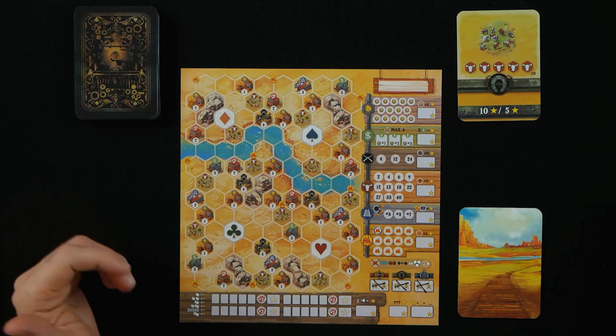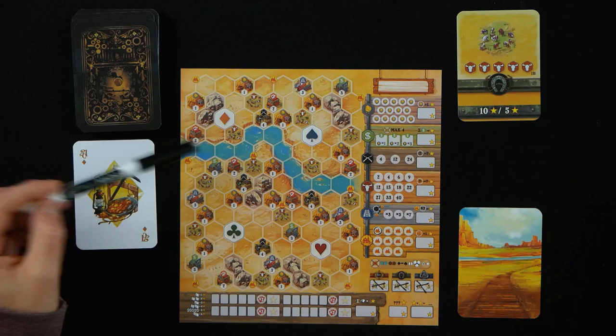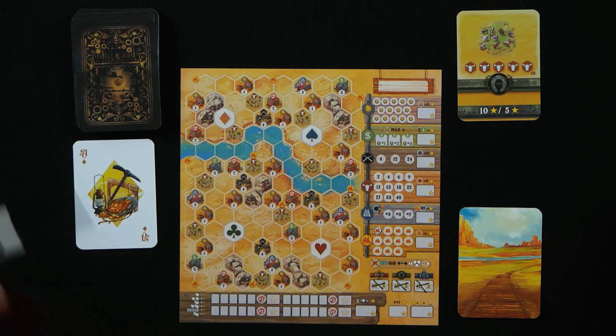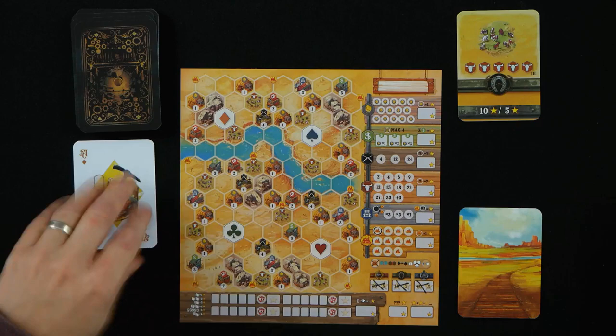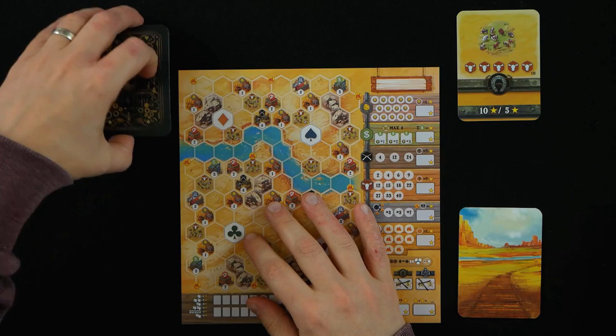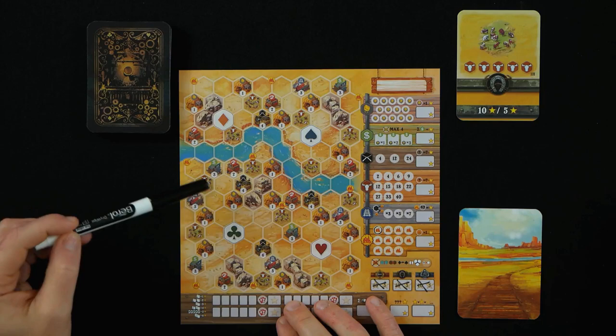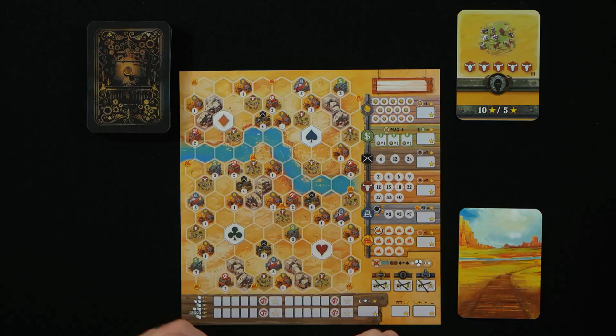This is kind of an interesting roll and write. We're going to be using these cards to dictate — for example, the Ace of Diamonds means we'll be drawing from the Diamond Station, drawing three railroad tracks to accomplish some goals and score some points. But we're also using the suit symbol to make a poker hand at the end of the round, so the cards have two uses.